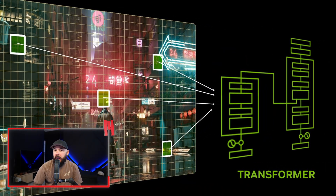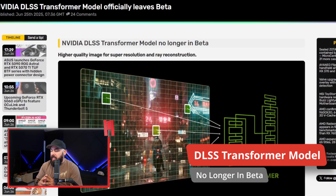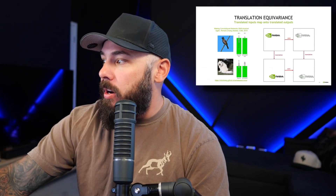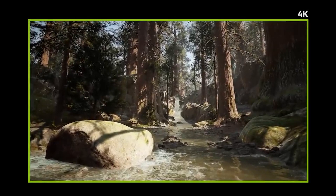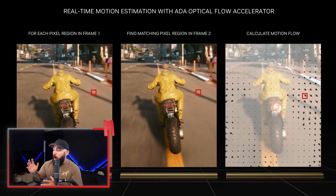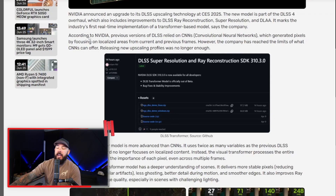DLSS 4's transformer model finally exits beta, but there might be a couple of problems still. So this is the DLSS transformer model from NVIDIA — they talked about this at CES this year. This is essentially a replacement to CNN — convolutional neural networks. That's what generated pixels in DLSS previously for about the last six years. CNN would take focused, localized areas from current and previous frames and use that for frame generation. The CNN technology had limited context — it couldn't look at a full frame all at once, and it struggled with motion, shimmer, and ghosting. NVIDIA admitted the ceiling has been hit after those six years.